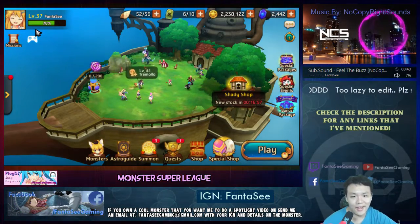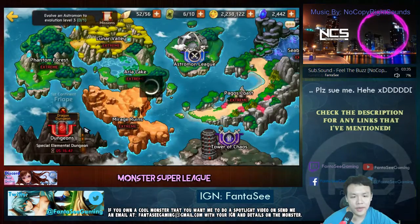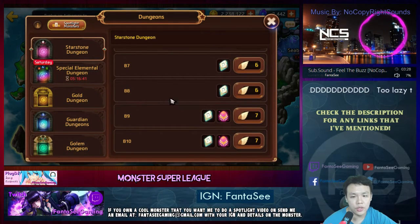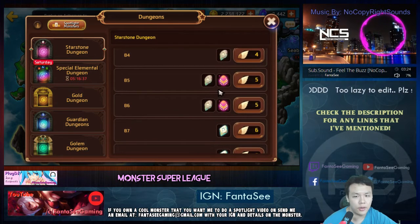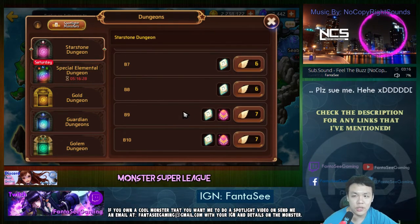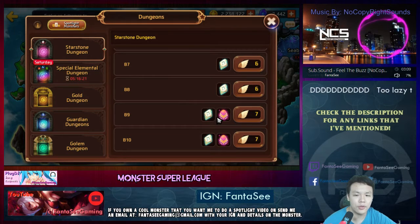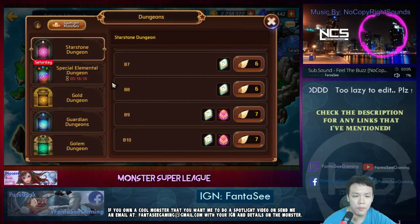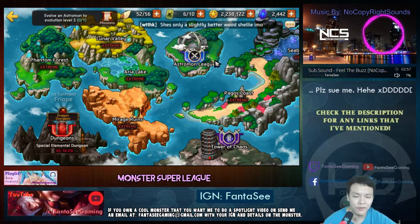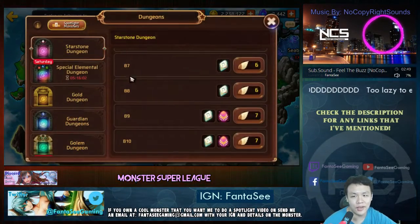That is a lot of gold, and if you buy them you're going to be gold starved. There are other places to get eggs — you can get them from golems if you farm a lot, and also from the star stone dungeons. If you farm B5 or B6 there's a pretty low chance of dropping an egg, but if you can farm B9 or B10, after a lot of runs you're definitely going to get some. So eventually you'll save up on eggs for summons, and this is probably going to be your main source of summoning as a free-to-play or even a pay-to-play player.